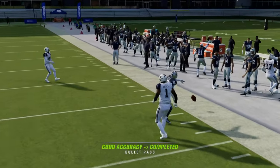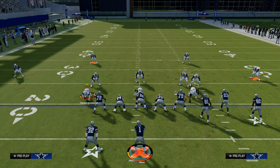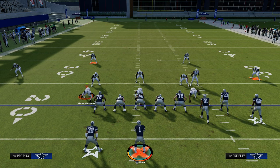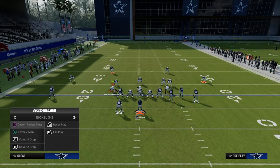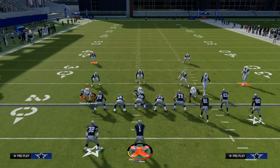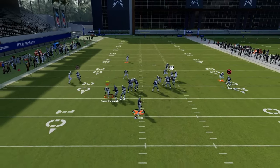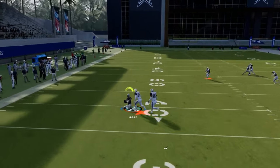So those are some key tips for understanding pre-snap defensive coverages. First and foremost, you want to identify the safeties — are they two high or are they single high? Then you want to turn your attention to the outside cornerback and ask: is he outside or inside? If he is inside, that means man-to-man, so I need to set up a man-beating concept. If he's outside, that means zone, so I need to have some kind of zone-beating concept.